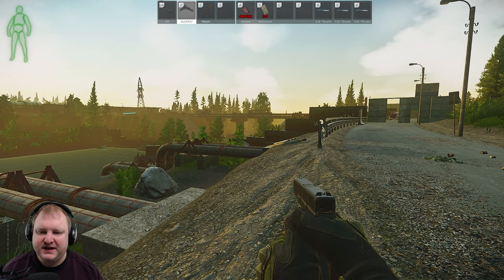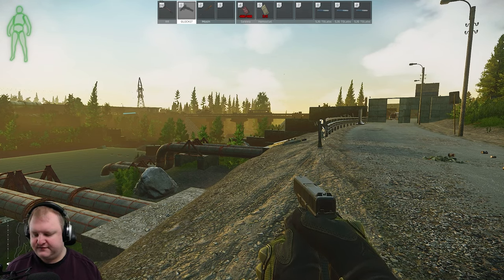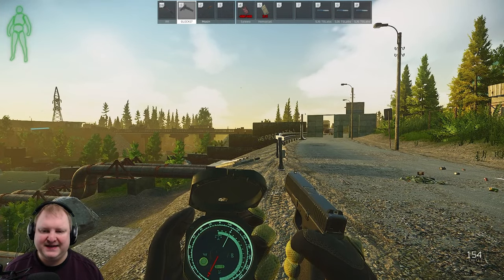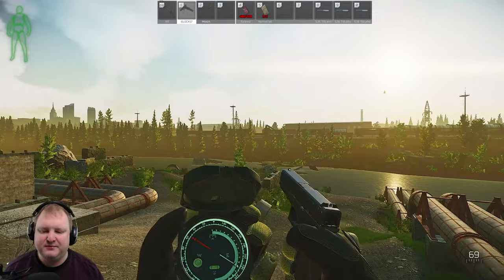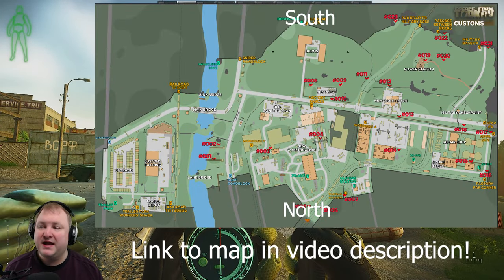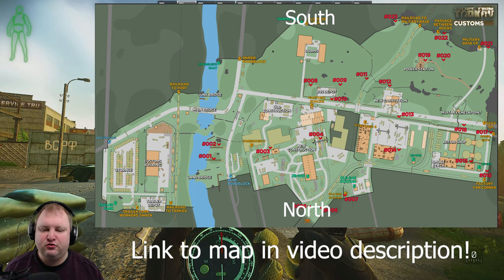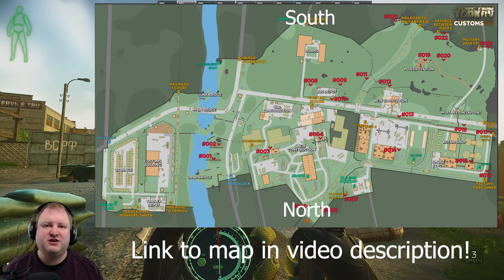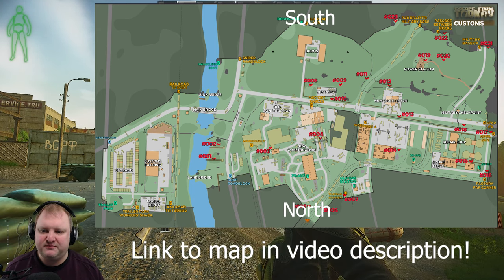Quick caveat before we jump into this video. First and foremost, if you are new to the game and you use the compass — the compass is actually pointing beautifully north — but if you look at any map of Customs, most of them will actually have north oriented towards the south, so that might add to some confusion. So don't use the compass, it will just get you all jumbled up.